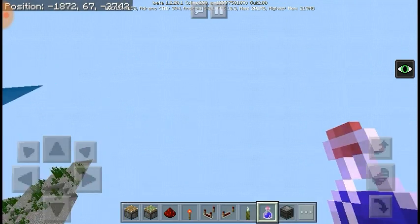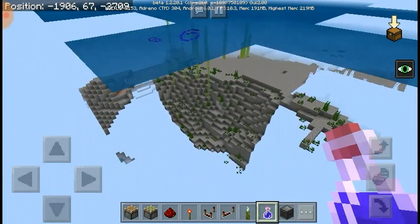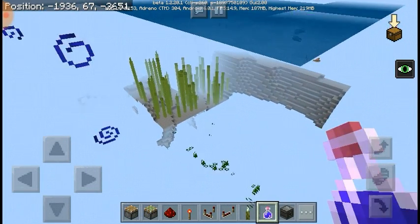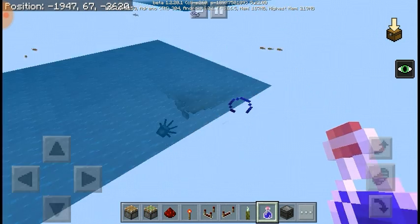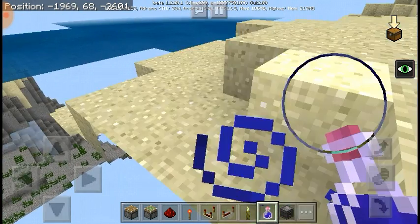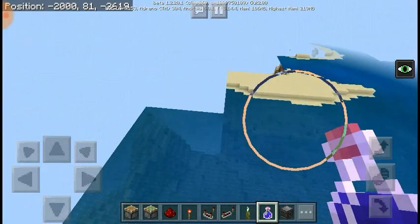I haven't seen the sea pickle just out in the world. I think they should spawn with coral reefs. One thing with the coral — I like how they added the variation of dead coral. Oh, the beach here — I like how it's just like that.